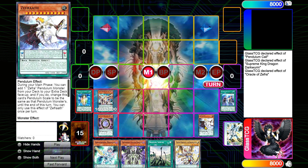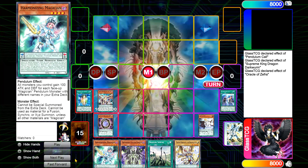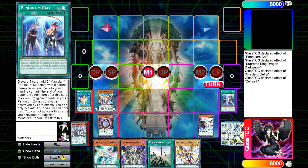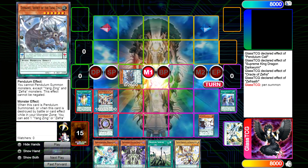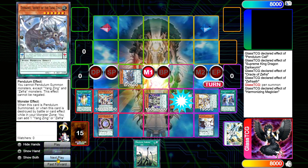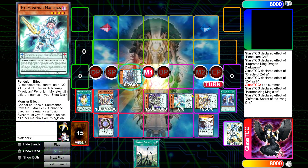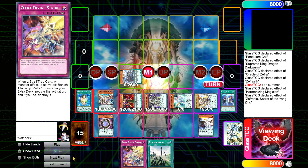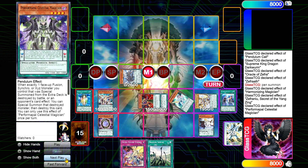We activate Zephrath, then scale Gate Zero. We use Zephrath's effect putting Zephranui in the extra deck. We Pendulum Summon for four — chain link two is Zephranui, chain link one is Harmonizing — and we add our copy of Last Strike. From here I activate this to get my search in one phase.